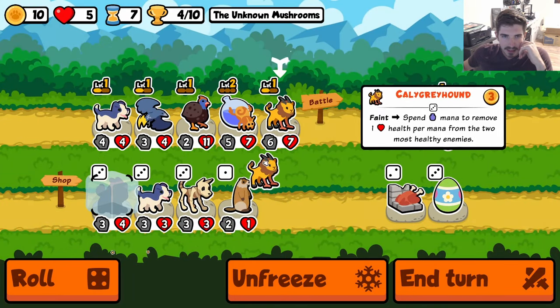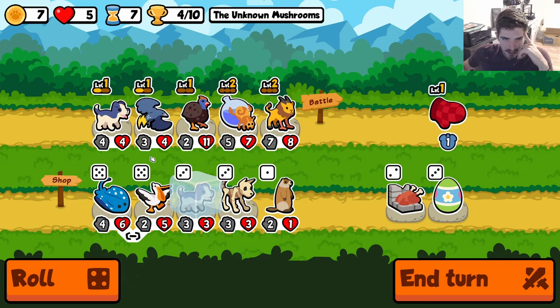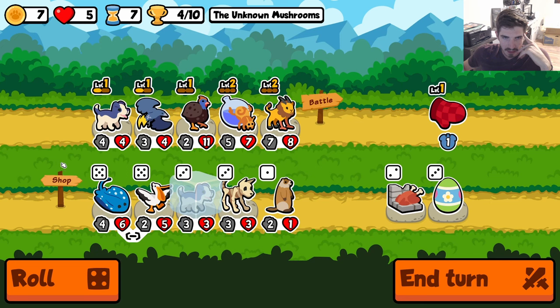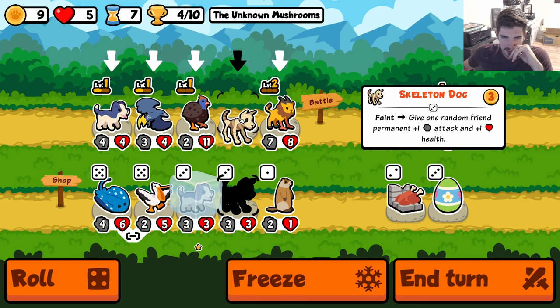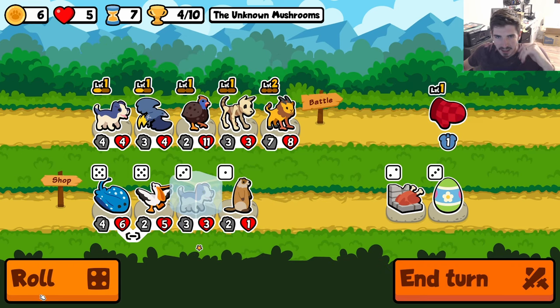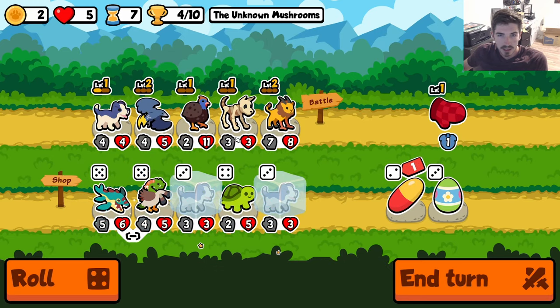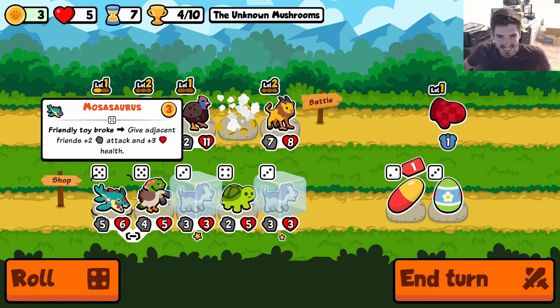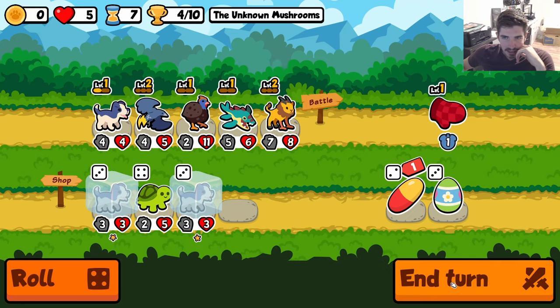We do have the puppy angle here. Is it better than just running a Stingray? We do get a level up — we can slot in a Skelet Dog here just because I don't want to freeze a whole bunch of stuff and then not have room for anything. We don't need the Skeleton Dog after all. We get the toy trigger and we get some stats. I think we're in a good spot.